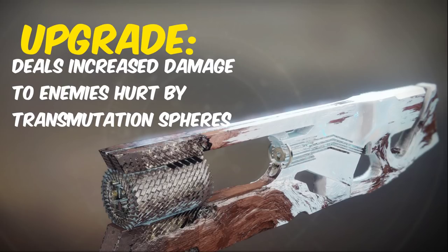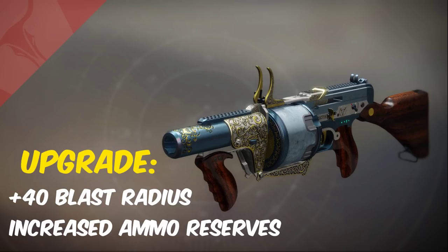Moving on to our heavy weapons, let's start off with the Prospector. Its catalyst can be obtained from strikes and it gives plus 40 to blast radius and increases ammo reserves.